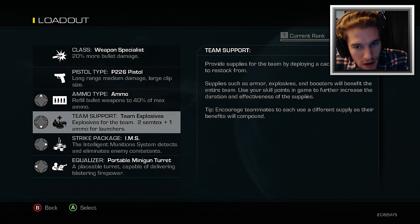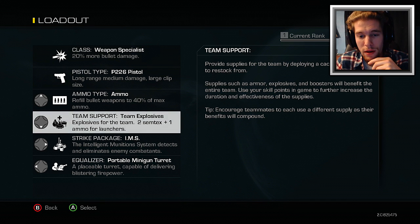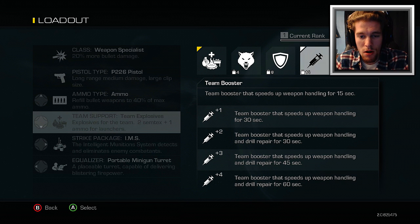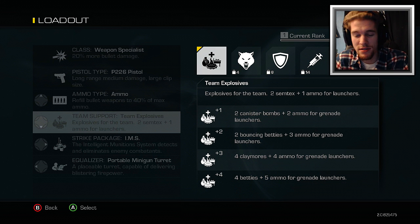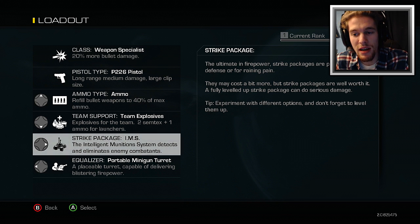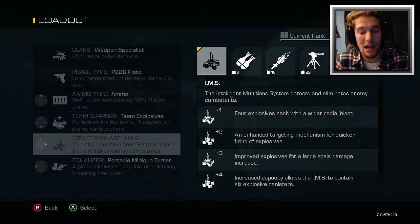Team support: provide supplies for the team by deploying a cache for everyone to restock from. Supplies such as armor, explosives, and boosters will benefit the entire team. Use your skill points in game to further increase the duration and effectiveness of the supplies. Tip: encourage teammates to each use a different supply as their benefits will compound. Right now I'm on team explosives. There's also feral instincts — heightened vision and hearing — armor, team booster, and random supplies.